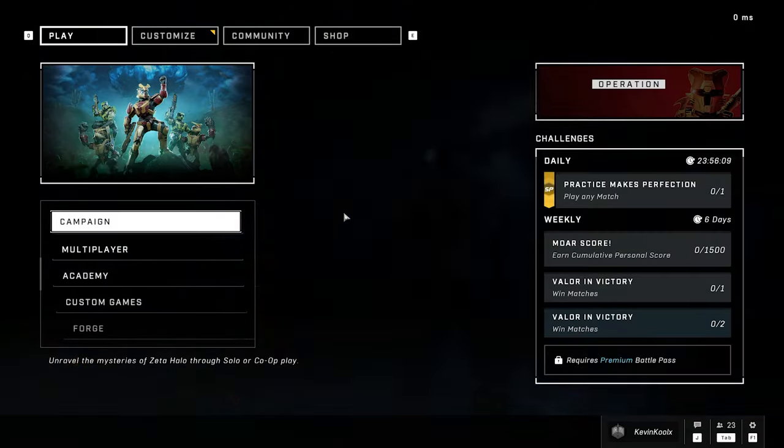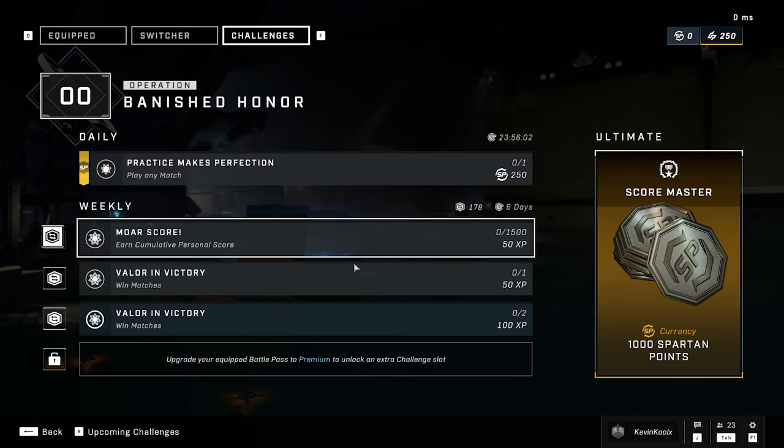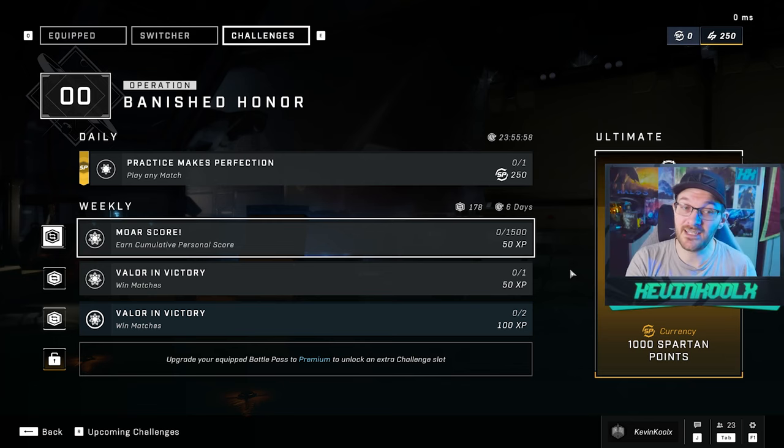To earn these Spartan points, you need to complete one game per day, which earns you 250 Spartan points. If you complete all the challenges including the weekly ultimate, you get 1,000 Spartan points, which seems like a good amount. But when you actually calculate it out, it's not that much, which we'll cover later in this video.